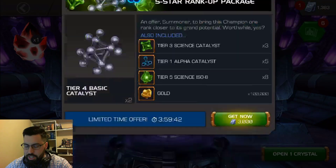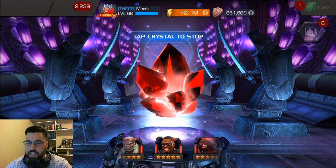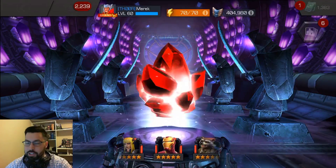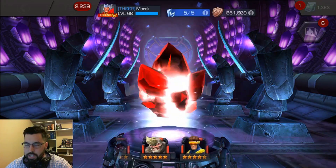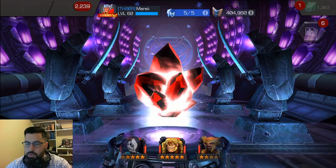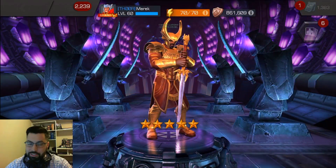Last crystal — going to go ahead and throw this in the spinner. Hopefully landed on... I would really like to dupe one of those champs that I got recently so that I have a better reason to take them up to rank 4 and don't have to use a gem. Ghost, Killmonger — honestly I would like that Heimdall too that I just saw there, it would be a first time pull. Just looking for somebody I can take up to rank 4. We've tapped the crystal, it's slowing down, coming around the corner — we are getting Heimdall! Sweet! I will take that. That is awesome. The Omega Red rollover would have been great too.